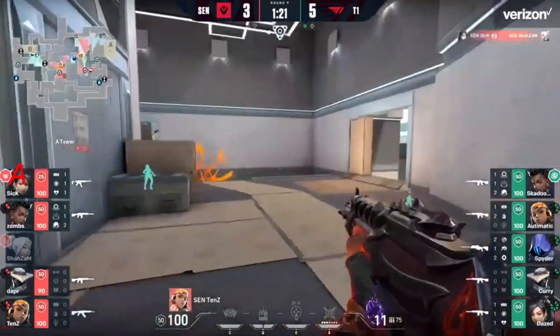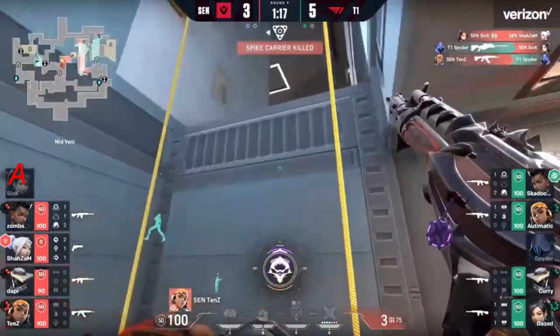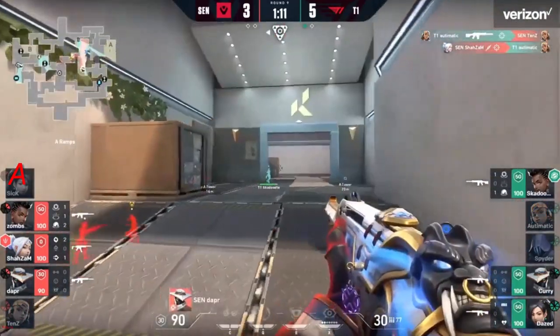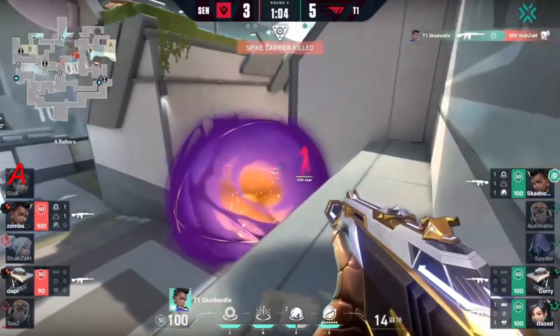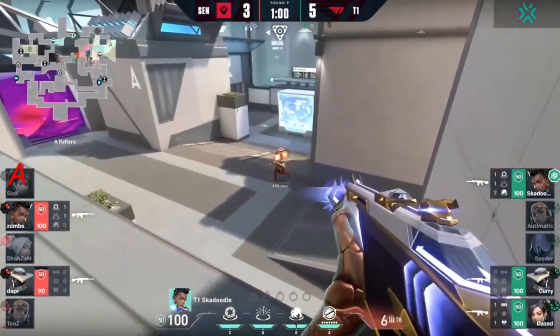Tens takes away the space — finds the second as sick was going for the resurrection. Boom bot out — automatic will use that to take care of tens. One more up top. Shazam — no need for ropes apparently — flies his way up, finds the kill. Skadoodle for the trade. That's the spike carrier down, dapper down low in the nebula — skadoodle's going to have to jump on him.